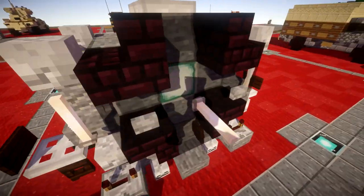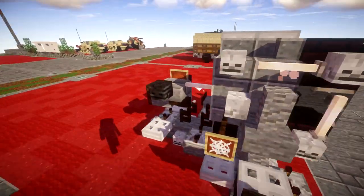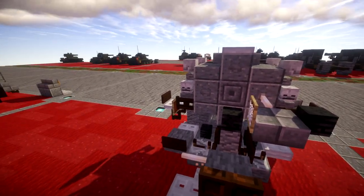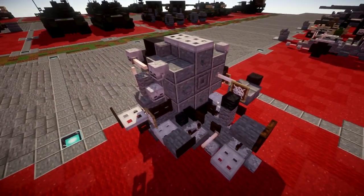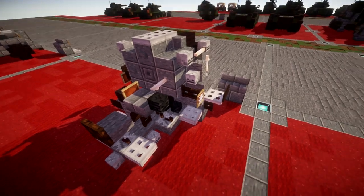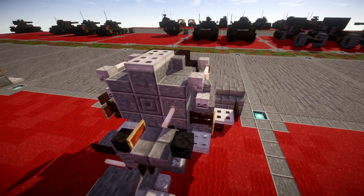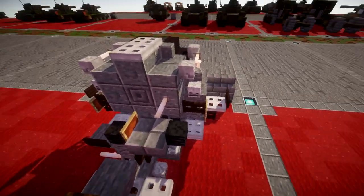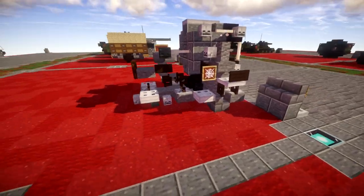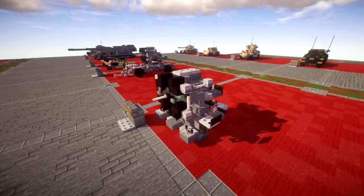We have two operators here on both sides — I imagine these are probably for changing the degree of it, angling upward and all that. We also have a crank on the back here which could be for angling the spotlight or maybe for turning the whole platform. My guess would be one of those two: either these two operators spin the light and this one controls the elevation, or these two control the elevation and this one handles the traverse. Lots of good detail on it and I think it looks really good.